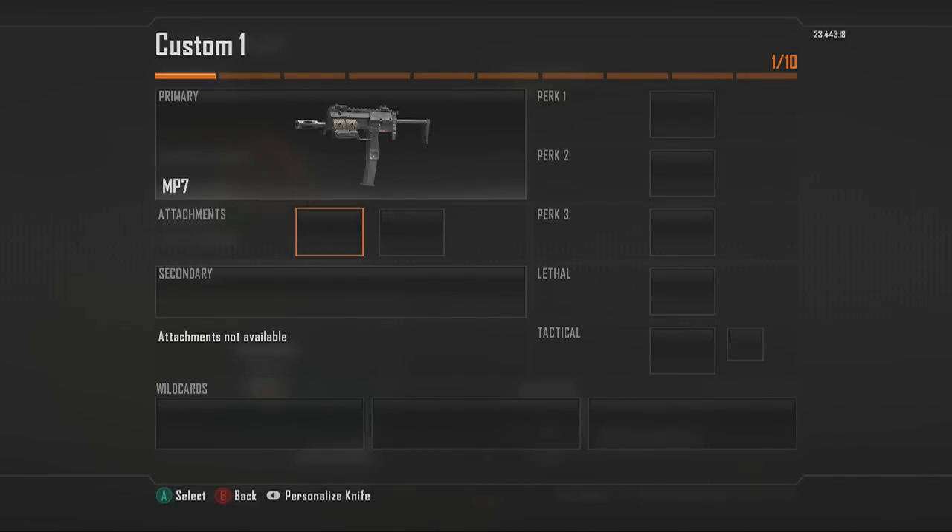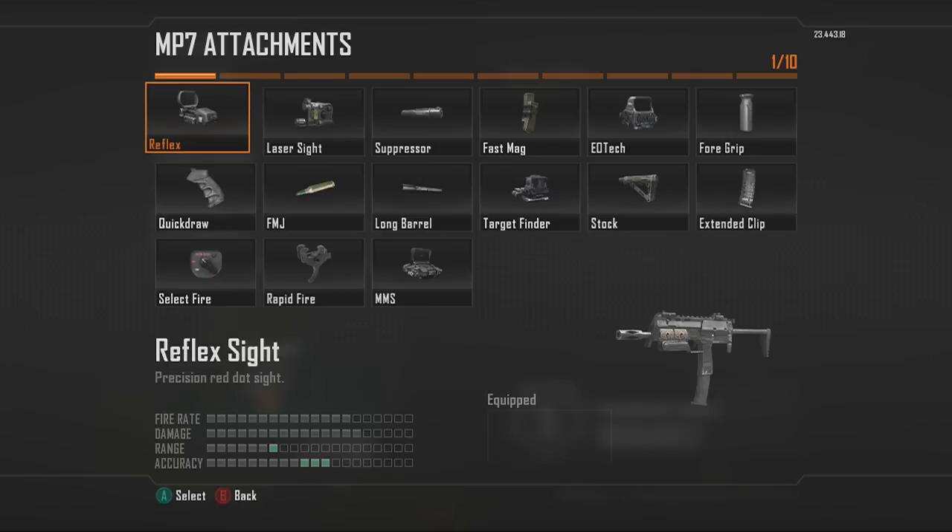What's up everybody, I'm here with Dex Bustin and today I'm going to be showing you guys a bunch of attachments that I think are really good for certain submachine guns. I'm going to be using the MP7 as an example, and I'm going to tell you guys what attachments are good in what situations to help you squeeze out the maximum amount of kills with a certain gun.